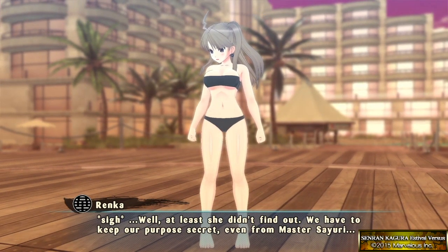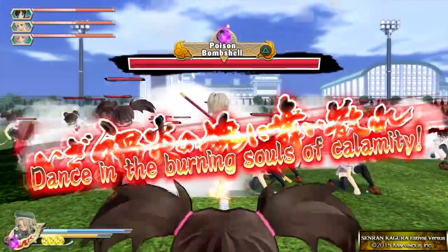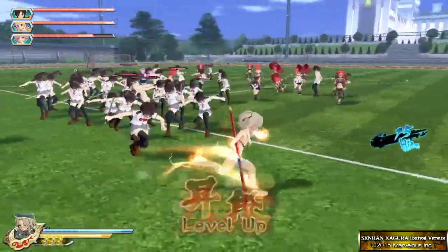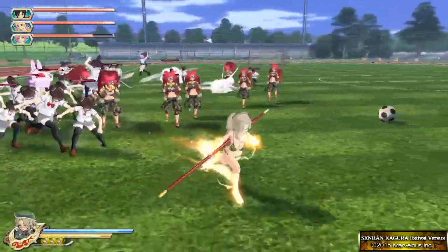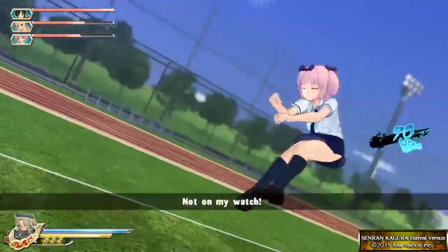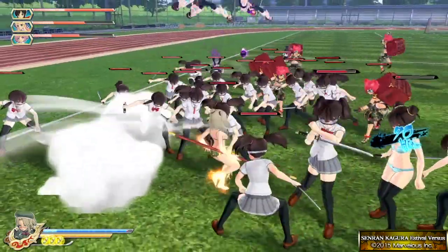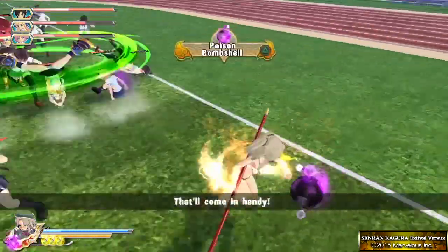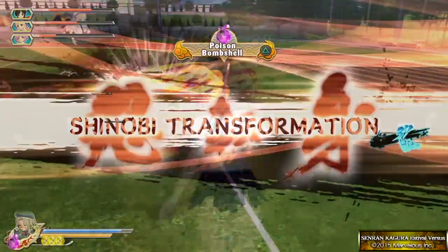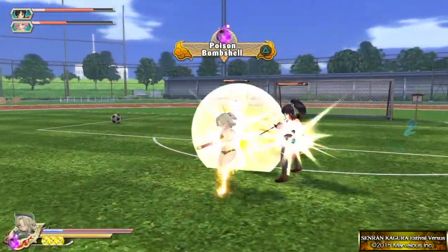While the combat is mostly the same as what was seen in previous iterations of the series, Estival Versus adds wall running as well as bombs that add another dimension to combat. The bombs come in different varieties and can be dropped just like scrolls — whether it be poison, electric, freezing, or any other — allowing for good AoE damage when you feel overrun by a ridiculous amount of enemies. Additionally, none of the bombs felt too overpowered, and aside from differences in preference for ranged vs. melee fighters, the girls are all fairly balanced, with none sticking out as the definitive queen.